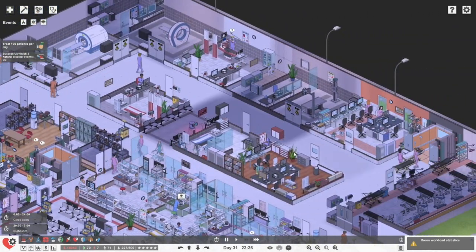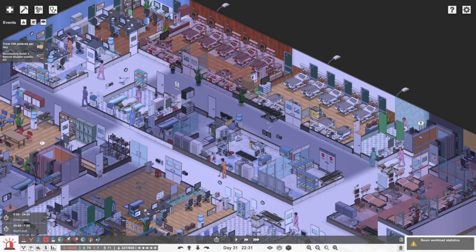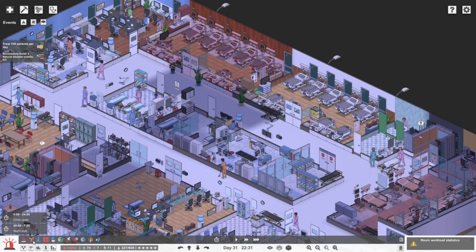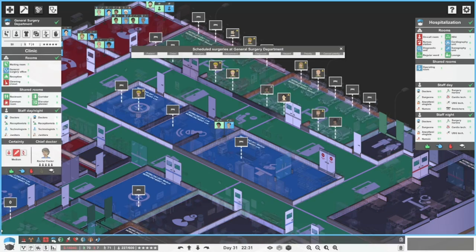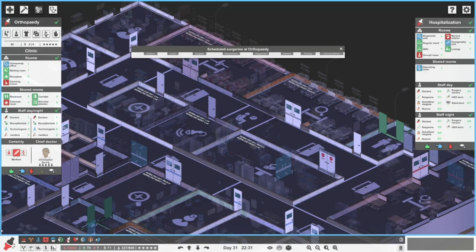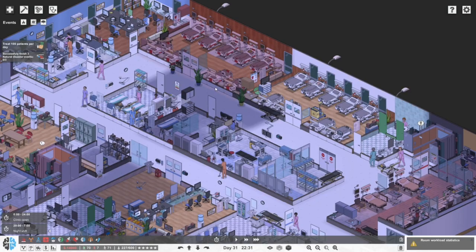We'll get some better payments from insurance. Things are looking a little more calm. Let's quickly run through what our operating tables look like. ICU doesn't have that, general is done, internal is done, orthopedics is done, cardiology is done, neurology doesn't have it. So no one needs to go for surgery at the moment.